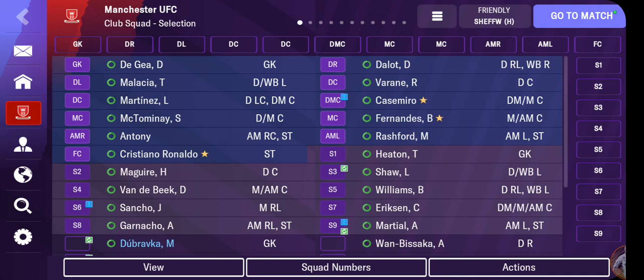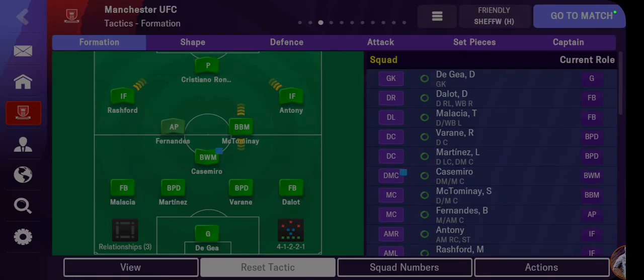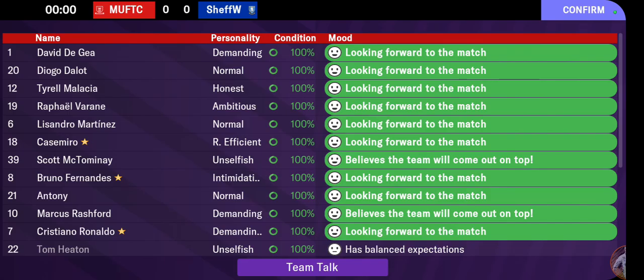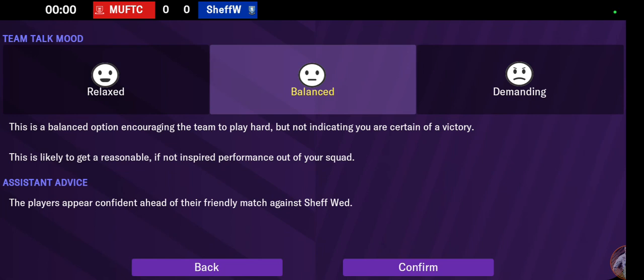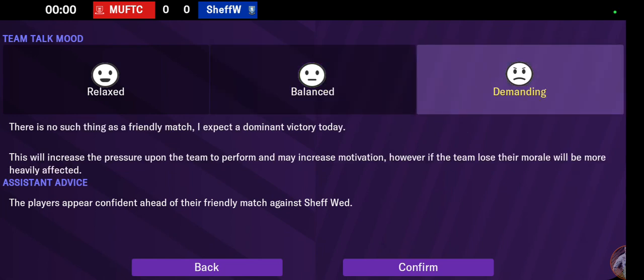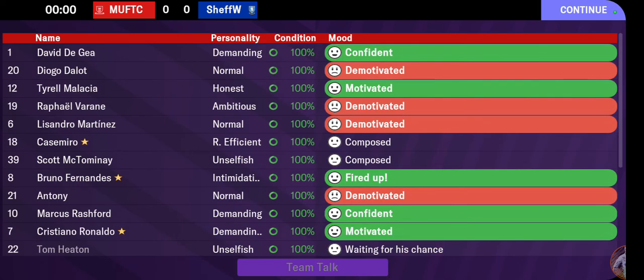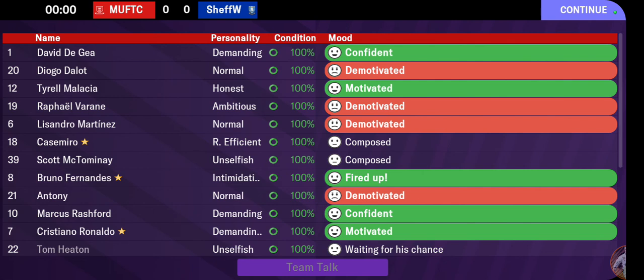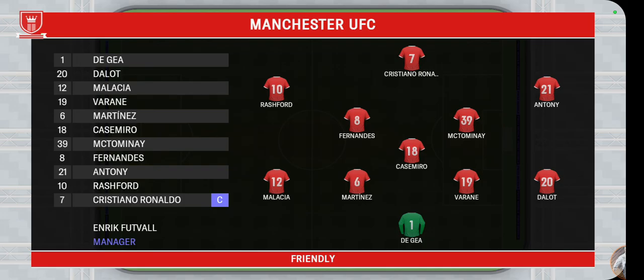So here's our first match — we're going in the deep end. Let's see how we perform. Team talk: I'm demanding here — we're not going to play around. Casemiro composed, Bruno's fired up. Look at these cowards — let me see your faces. I like this setup, this looks nice. Let me also set up the match engine: highlight speed and bettime speed to fast, replay speed a little faster.